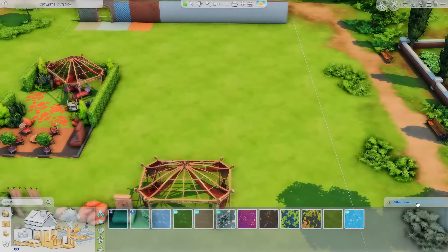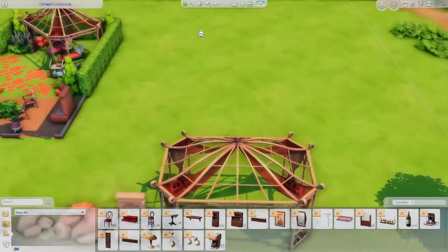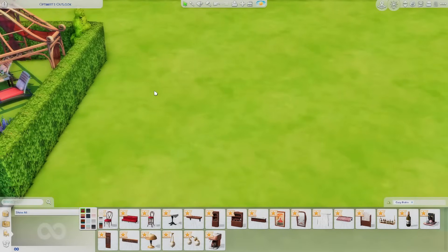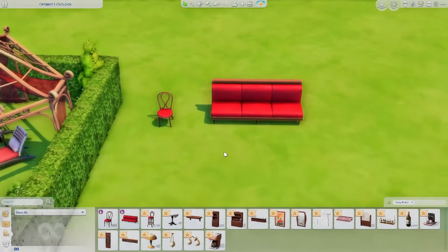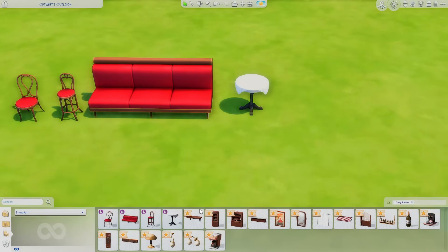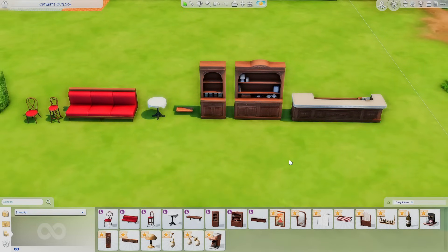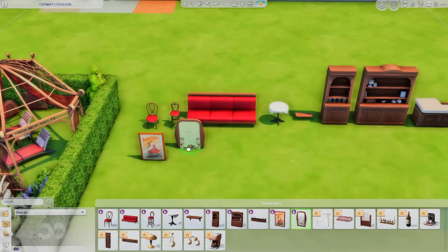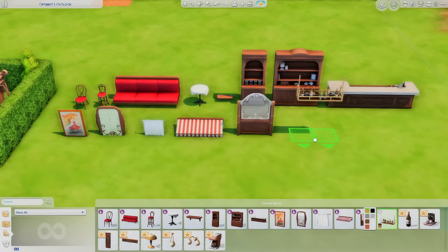Now let's do the next kit — Cozy Bistro. We're going to go in the same type of order. The vibe's similar but different. I feel like this stuff will look good in the world we're going to get, and I haven't even seen the world yet. I just feel like it's going to work. From a business standpoint, I feel like their mindset is that people who don't purchase these kits might want them when the pack comes out because it's just going to match so well.